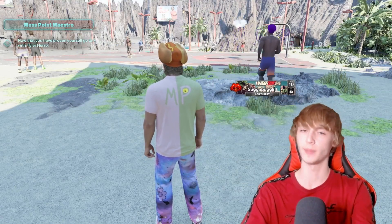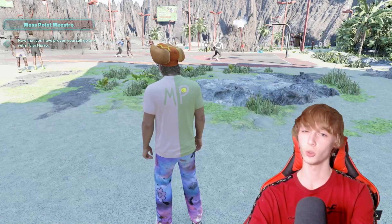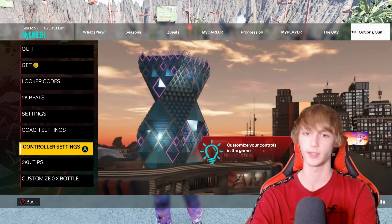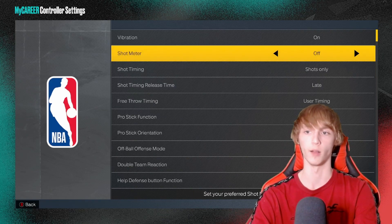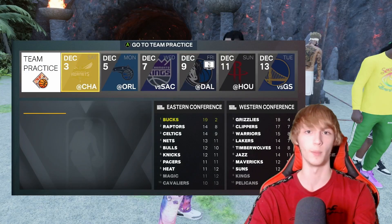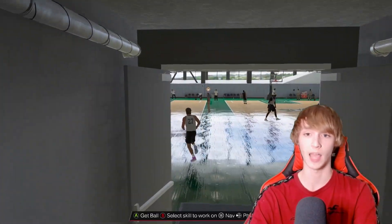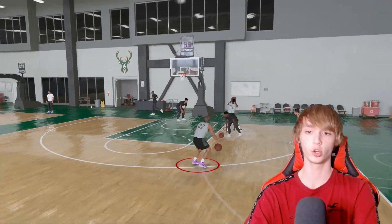Now this first one is kind of a beginner tip that a lot of people know, but this list will contain some more advanced tips as well. What I want you guys to do is hop over to your settings, go to controller settings, and then change your shot meter to off. Off makes you green more shots. I'll have chapters on the video so you guys can skip this part if you already know about turning your shot meter off. We are now in the team practice facility, and I'm going to show you guys how much better it is when you have your shot meter off — it really opens your green window.